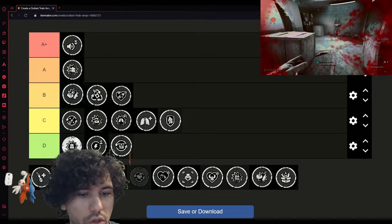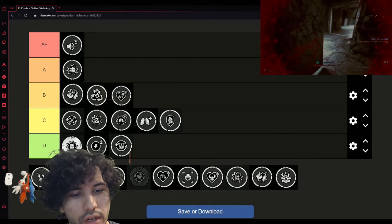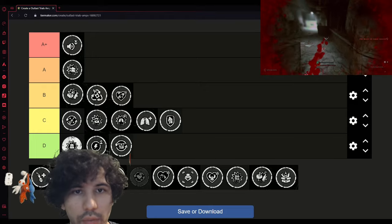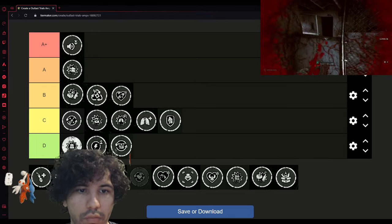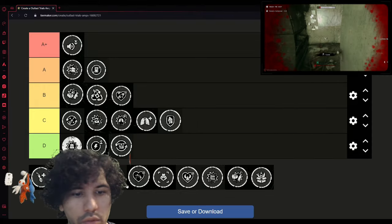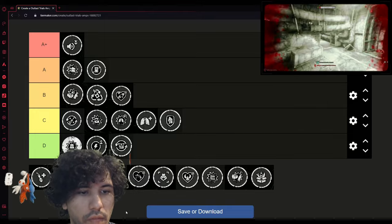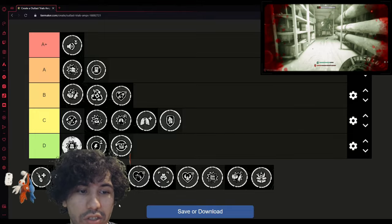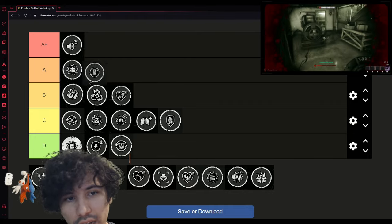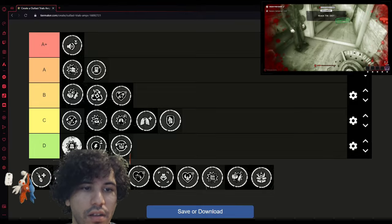Door Trap Breaker is cool. You open a door normally and it disarms the trap on it, or if you bash the door open it just blows up the trap itself. It's an A tier perk — it works really well and does its job. Would I say it does its job in spades? I think it's really solid and you can't go wrong with choosing it.